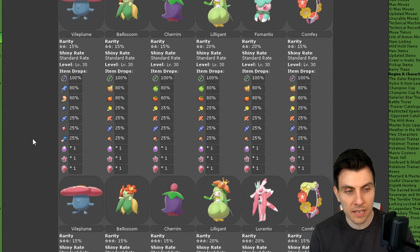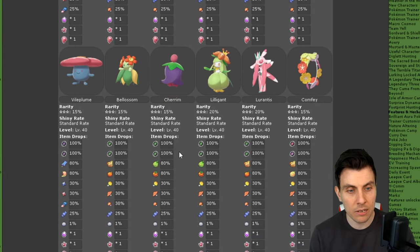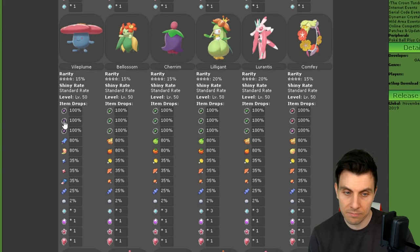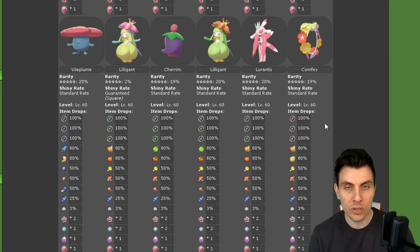There are no spectacular or special items for this event — just your regular old items that you would normally get with any raid den. Moving on to the three star: Vileplume, Blossom, Cherum, Lilligant, Lurantis, and Comfy. Four star is exactly the same as the three star. And then we move on to the goodies of this event — the five star raids.